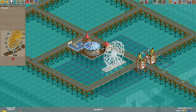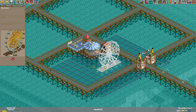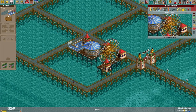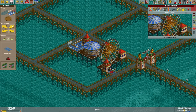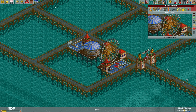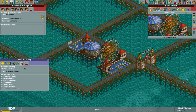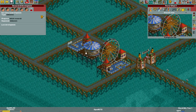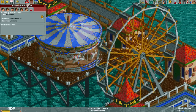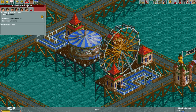We also have a Ferris wheel. This looks like something that belongs on the skyline of the park, so let's put it right here. Entrance there, exit there. Open this as well — and why did I open it without a queue line? Now it's raining. I like how this is turning clockwise and this is turning counterclockwise — it looks like two cogs grinding together. That's cool.